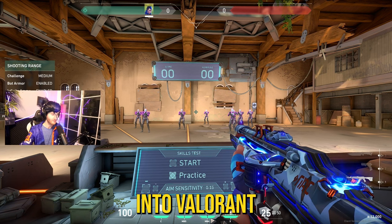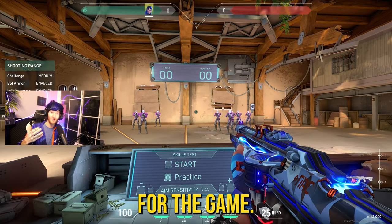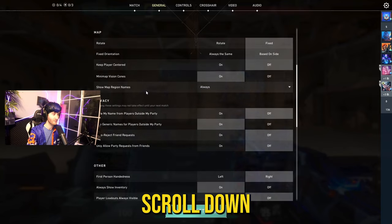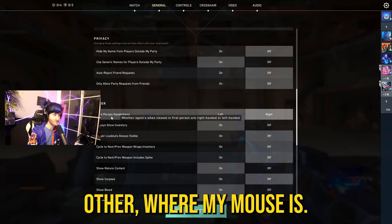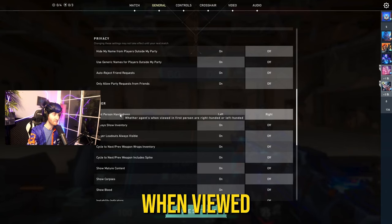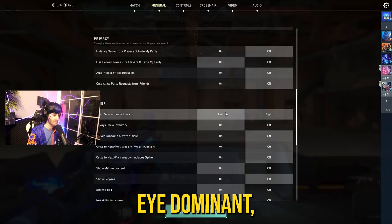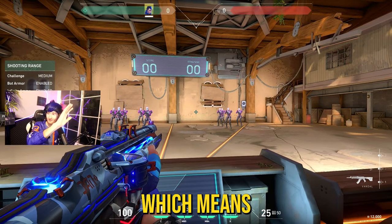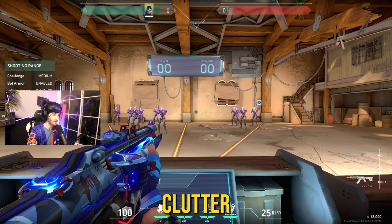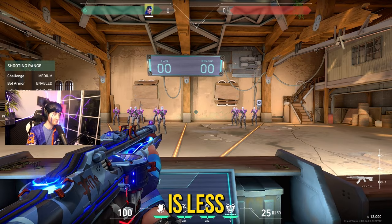I've loaded into Valorant in the practice range. As you can see, my gun model is on the right side of my screen — that's the default. To switch it, hit Escape, go to General Settings, and scroll down to where it says 'Other.' The first option is 'First Person Handedness' — you can switch between left and right. If you're right eye dominant like me, switch to left-handed view. Now the gun is on the left, so everything on the far right is picked up by my dominant right eye, with less clutter on the dominant side, so logically you should aim better.